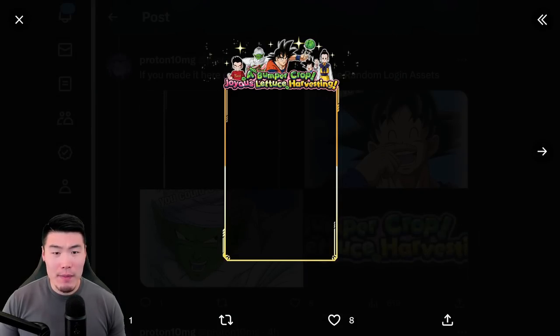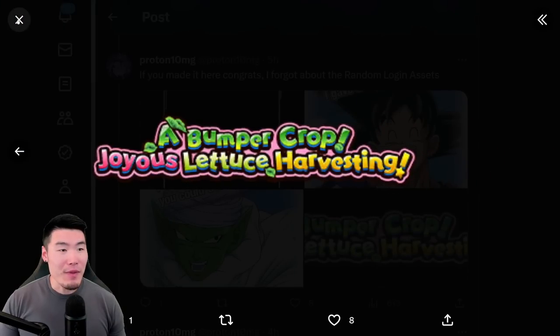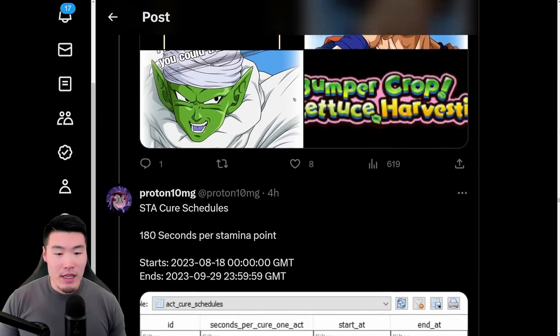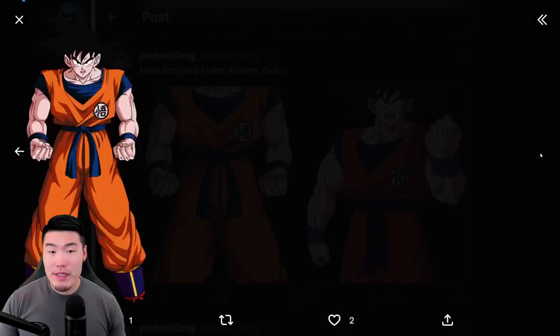And then some random login assets as well — a Bumper Crop Joyous Lettuce Harvesting, which is a special login bonus kind of like the Hercules Heart Pounding Gifts thing. And there are also some scripted event assets.